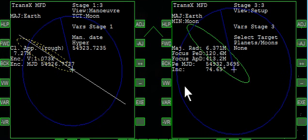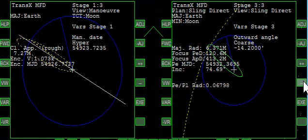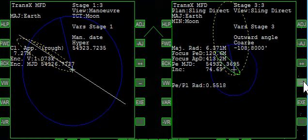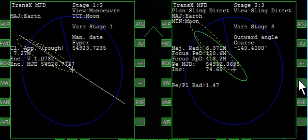Click escape and forward. The green line is what will happen, and we're pretty far off into space — that's not what we want. Click view for sling direct, then variables, and now we're going to swing the outward all the way in until it gets a pretty tight little ellipse. That yellow dashed line is what would happen if we sling according to this plan. It's showing that we're going to pass the Moon at 1.47 Moon radii. It needs to be greater than 1 — if it's less than 1, you hit the Moon. So let's swing this in a little bit tighter.